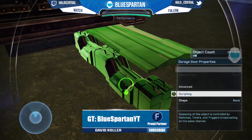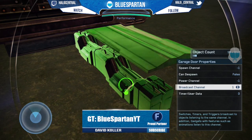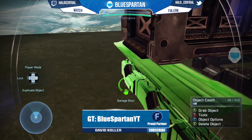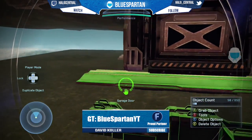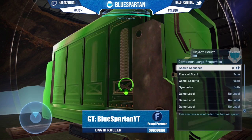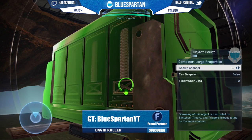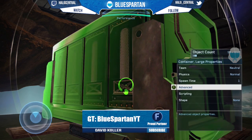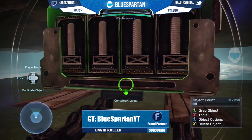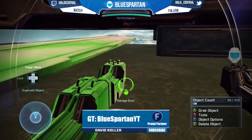For your gates, you just want to keep everything by default except changing the scripting to one. You want to do the same for the other gate. And then for the crate, you want to make sure that its physics is set to normal. It's very important that it's set to normal so it obeys the gates. You will also need to change the spawn time to one, because this thing will despawn when it moves up and you've got to make sure it spawns in right away.